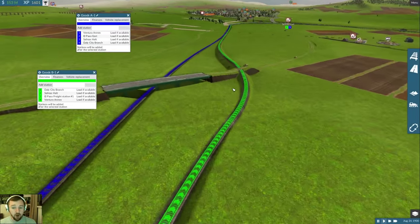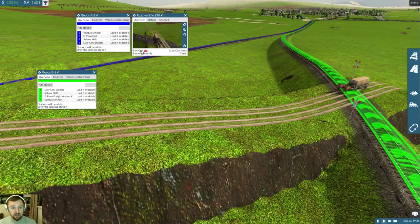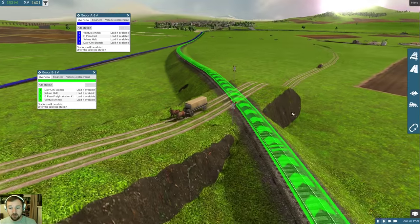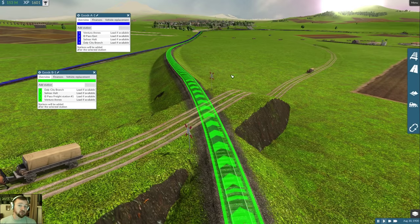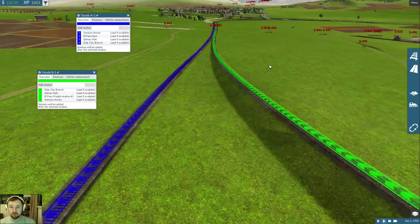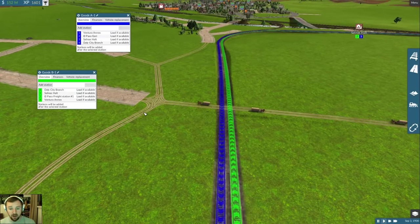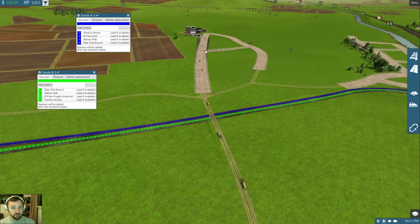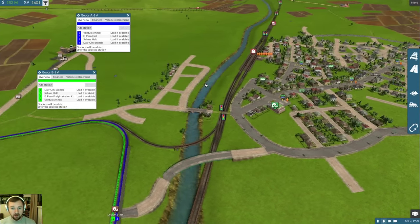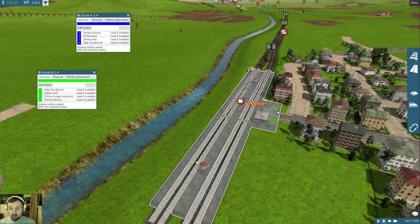One thing I've noticed is if you are going to be doing trams - notice I have my iron ore here - tram lines do not cross over railroad tracks. So what I have to do is add some bridges to have my interurban freight. Same thing up here - I have to add a bridge for my coal. Salinas is growing out so we're going to have to expand out here, and the River Express is starting to bog down.